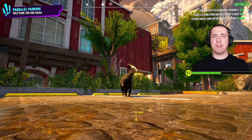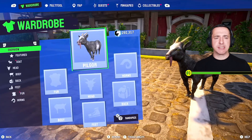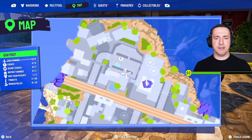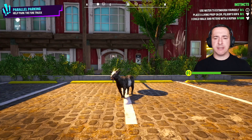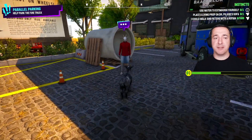Hey everyone, in this Go Simulator 3 Multiverse of Nonsense Parallel Parking Event Guide, I'm going to show you this one. So if we have a little look on the map, you'll find it here by the TV studio. There it is — Parallel Parking. And what we've got to do is, funny enough, parallel park something: the fire truck.